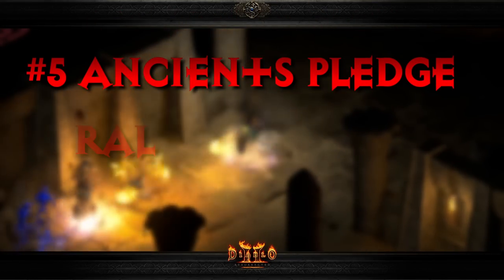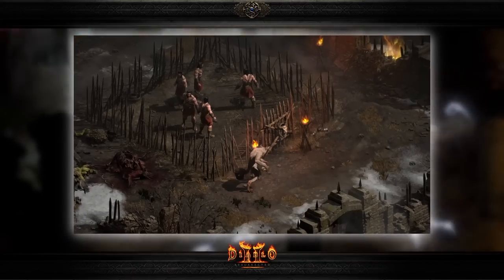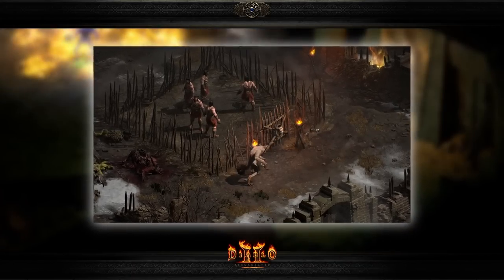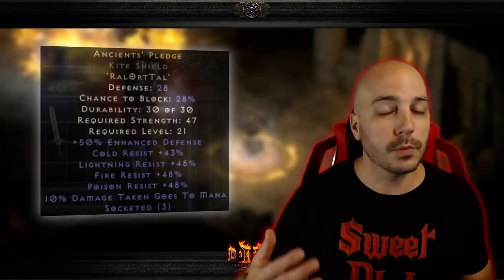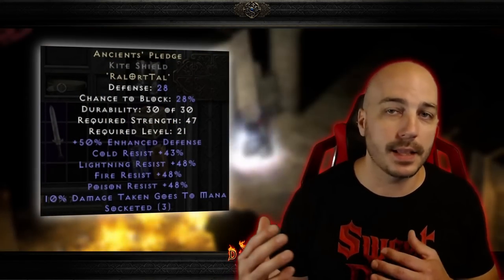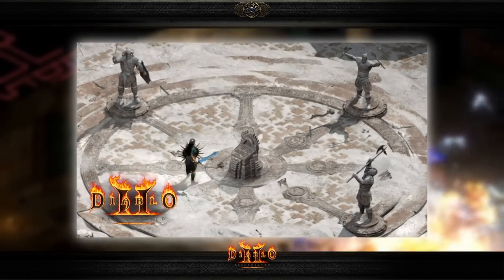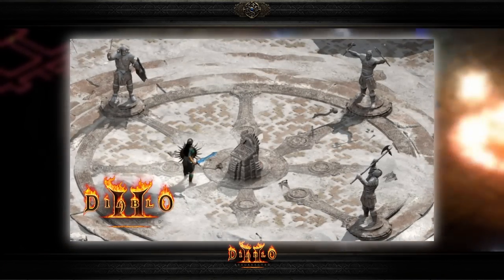Number 5: Ancient's Pledge — Ral, Ort, Tal. Ancient's Pledge is an incredibly easy rune word to make. You can make it right at the beginning of normal, because all of these runes are actually a reward for the quest Rescue on Mount Arreat. The rune word requires level 21. You should be right around the end of Act 5 getting that level anyways, because you have to be level 20 in order to do the Ancient's quest to advance on to kill Baal in Act 5.